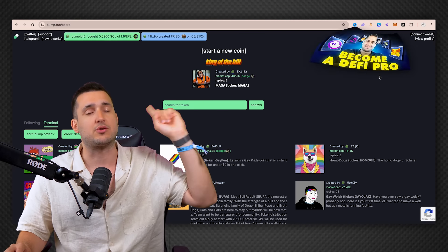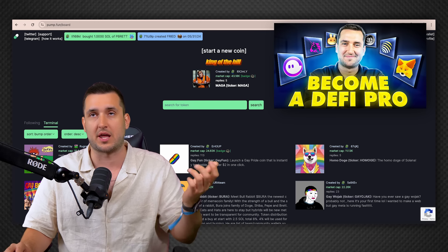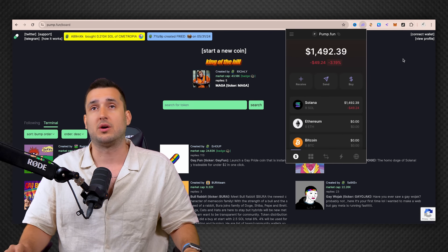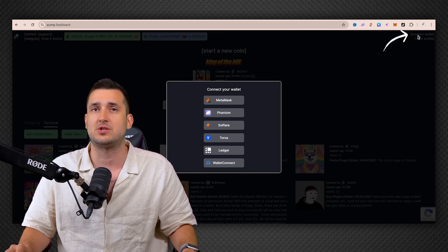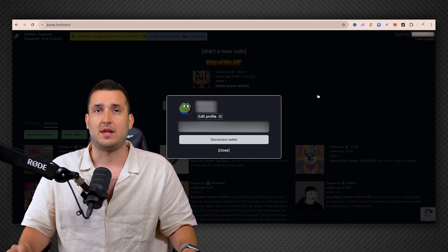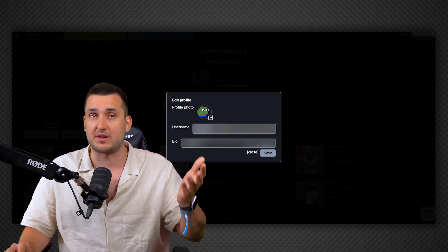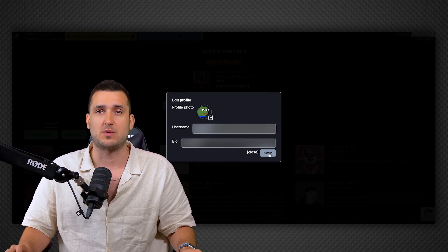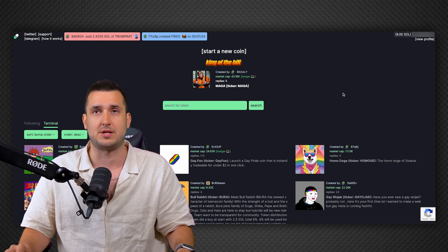The first thing you're going to need is a Phantom wallet. If you don't know what a Phantom wallet is, I created a 'Become a DeFi Expert' video that covers opening a self-custody Solana wallet using Phantom — you can check that out. If you already have the Phantom Chrome extension, you'll see it up here. You'll connect it to the pump.fun website, click on Phantom, confirm, and it will bring you to create a profile. For security reasons I've blurred everything out, but you'll add your username, bio, and a profile picture, then save your profile.